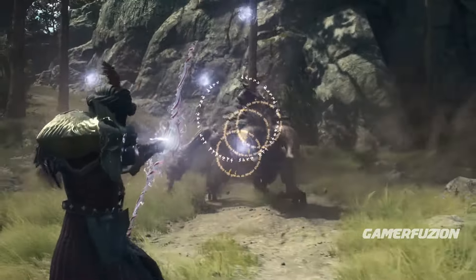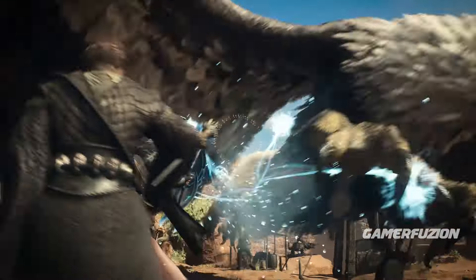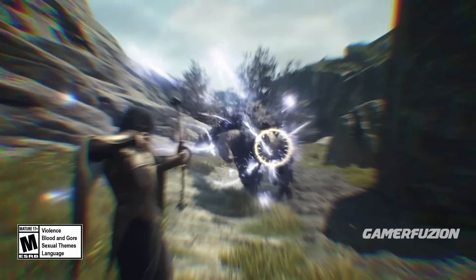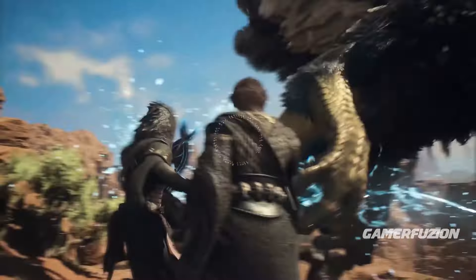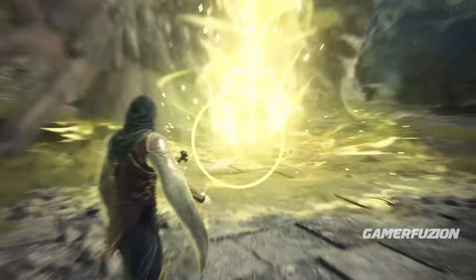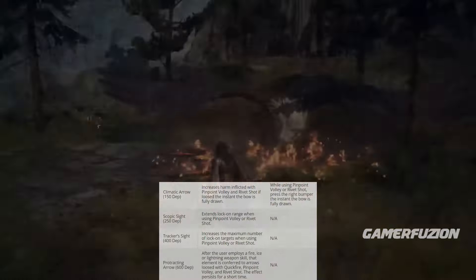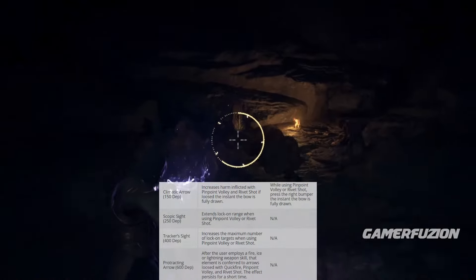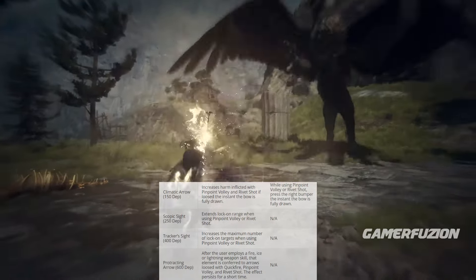The Magic Archer also has strong core skills. Quick Fire is a light attack that lets you throw a bolt quickly. Conversion is a heavy attack. Pinpoint Volley switches you to multiple target mode, while Pivot Shot switches to single target mode. Climatic Arrow increases the damage inflicted with Pinpoint Volley — combining these two essentially lets you destroy anything.